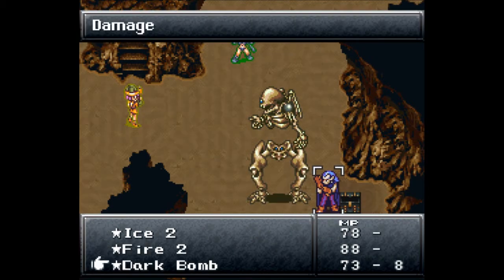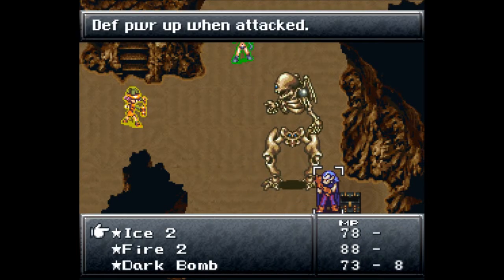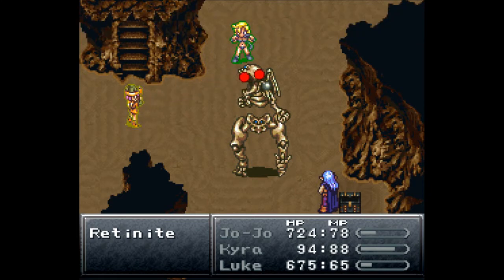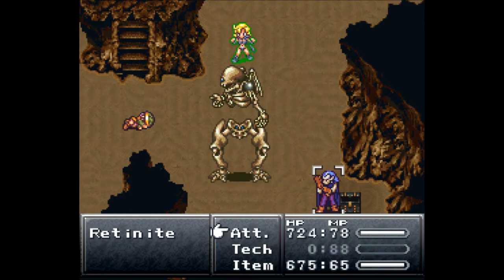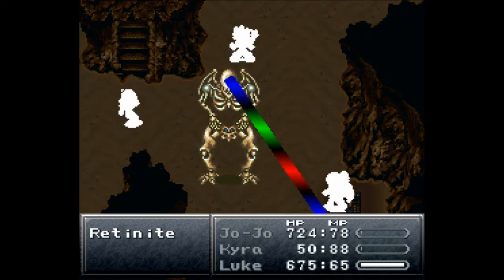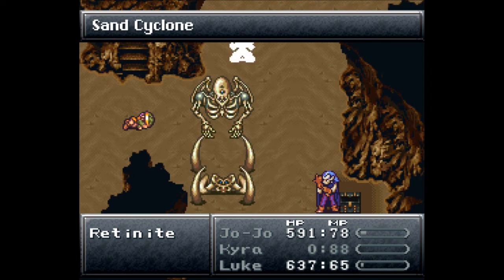He doesn't have a heal — what am I talking about? Another 300 damage. Go for another Ice 2 and then looks like I'm gonna have to have Jojo heal ourselves. Oh crap, down goes Kyra. I didn't get the healer in time, so now I have to use a revive and then a mid-tonic. Mid tonic is plenty. It killed Kyra — why are you picking on Kyra? And of course that was wasted.